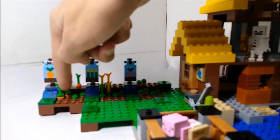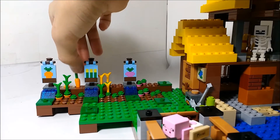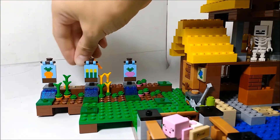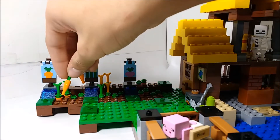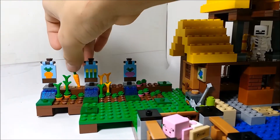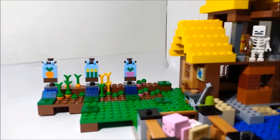We'll start with the carrots. We've got some partially grown carrots and then some full grown carrots, and you can actually take the full grown carrots out of the ground, which is a neat play feature. When I first saw it I wasn't sure how to feel, because I might have preferred them just sticking out, but I actually like this way a lot better. Very clever use of pieces.